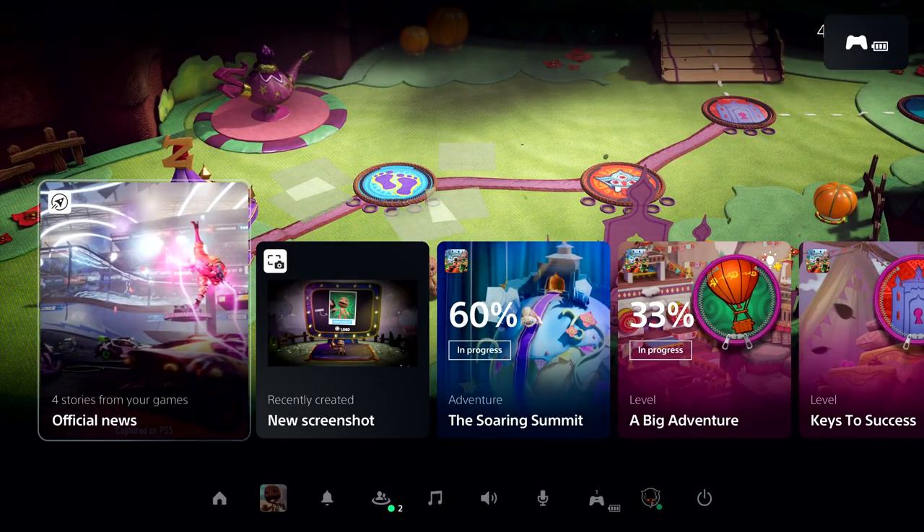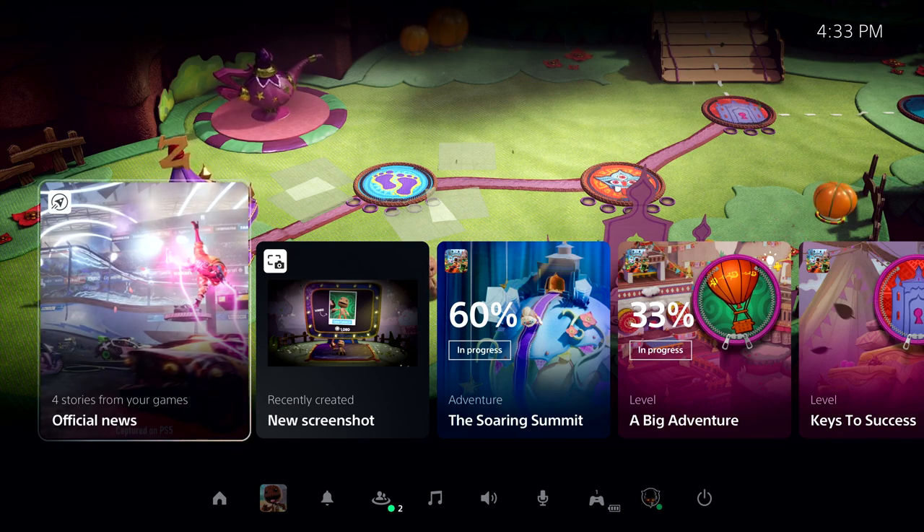In this case, I've resumed right where I left off in Sackboy: A Big Adventure. And here, we're looking at PlayStation 5's Control Center. From here, it's one click and we're right back into the game, but let's take a moment and look around.